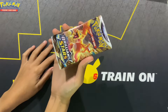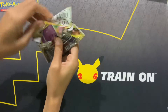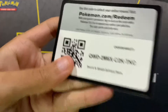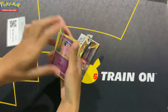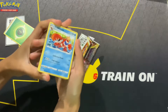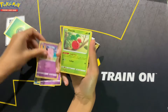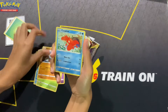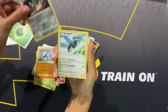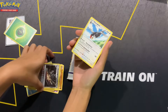Alright guys, this is our last pack. We have not gotten a full art. I'm hoping that we can end with a full art — I've had some pretty good last-pack magic. Here's the code. One, two, three. Energy. Crawdaunt. Collapsed Stadium. Playdoll. Clefairy. Cherubi. Sawk. Horsea. Gullett. Eevee. Clangorous. Oh no. We got absolutely no hits out of that Morpeko box. Absolutely none.